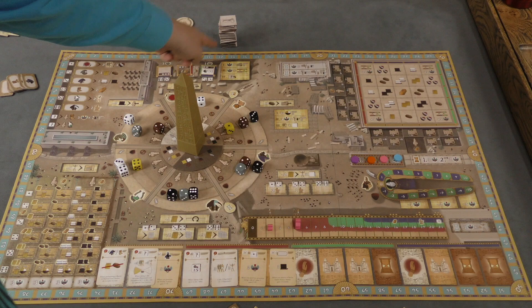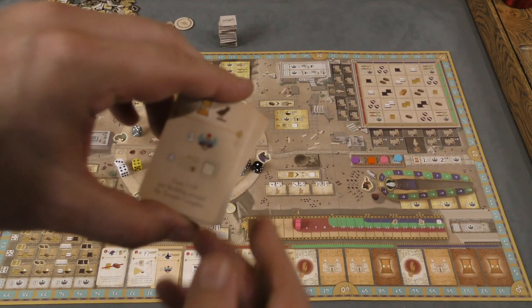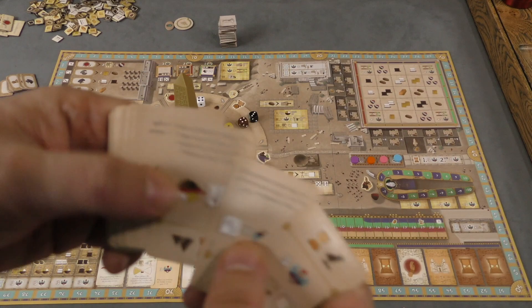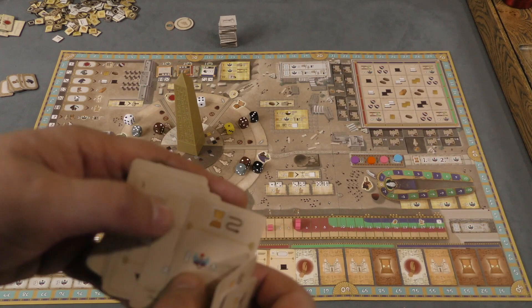You'll see there's a point tracker on the outside of the table where players get points during the game, but you'll also score quite a few points at the end. Players start with a card which will score them points — for example, this one gives you three points for building around the temple complex, three points per statue built for the people, and one for each building that's no longer on your player board.